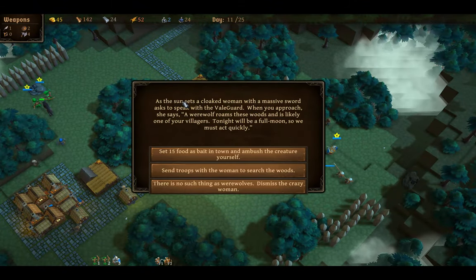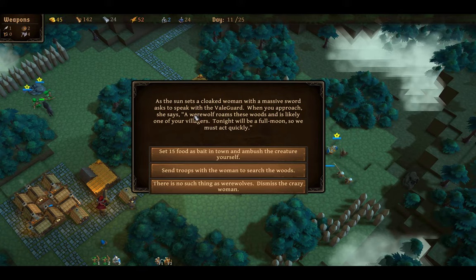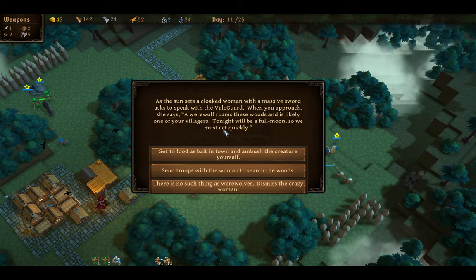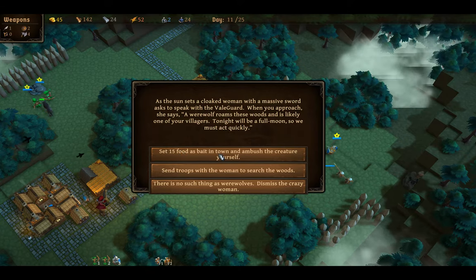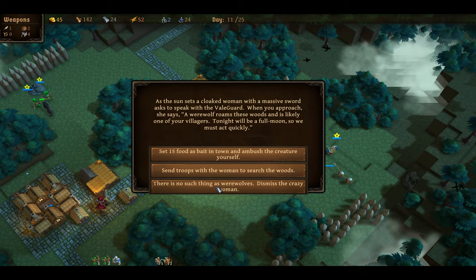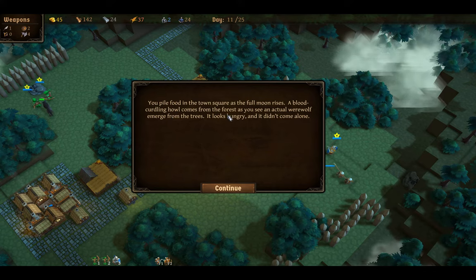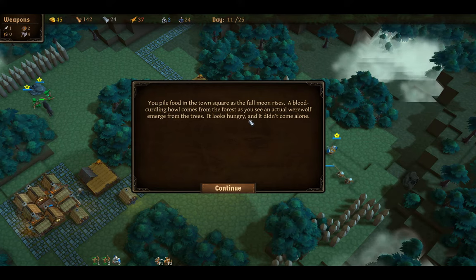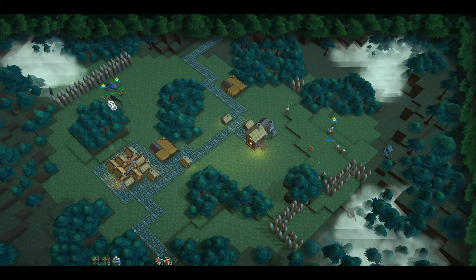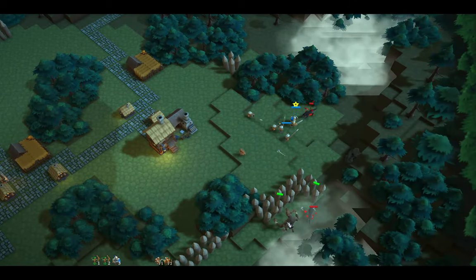As the sun sets, a clothed woman with a massive sword speaks to the Veil Guard: a werewolf roams these woods — it's likely one of your villagers. Tonight will be a full moon so we must act quickly. Take 15 food as bait and ambush the creature. We put the food in the town square and a blood-curdling howl comes from the forest as an actual werewolf emerges from the trees — it looks hungry. Good lord, there's a werewolf over here!